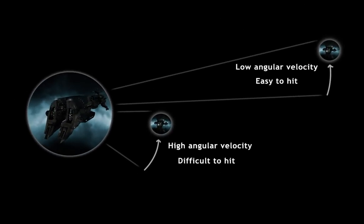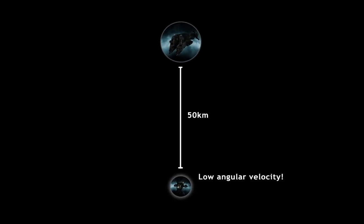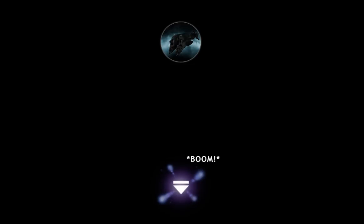So we know targets with low angular velocity are easy to hit, and targets far away have low angular velocity. If we're far from the target we want to tackle, how do we get into range without getting shot on the way? What I want to show you is what we in Agony Unleashed call the spiral approach — a method of approaching a distant target while keeping your angular velocity high. This is mainly relevant to small, fragile ships like frigates. Larger, tougher ships can usually just tank their opponent's damage until they reach their desired range. Since frigates don't have this luxury, keeping high angular velocity is key to their survival.